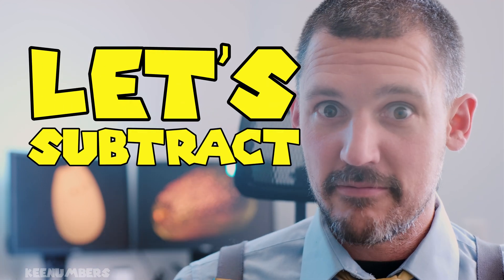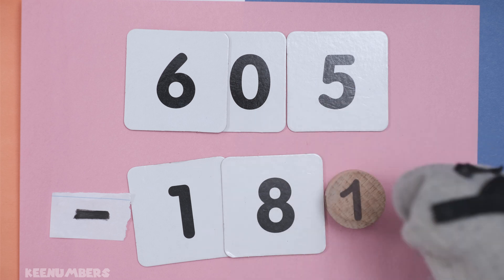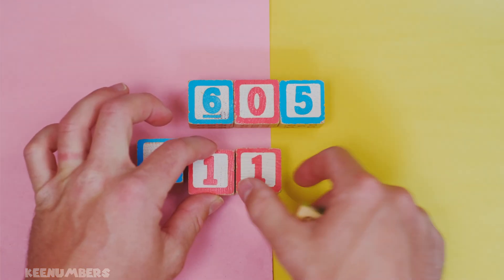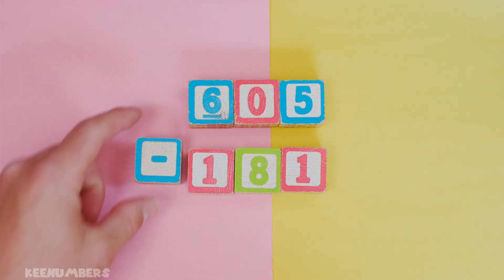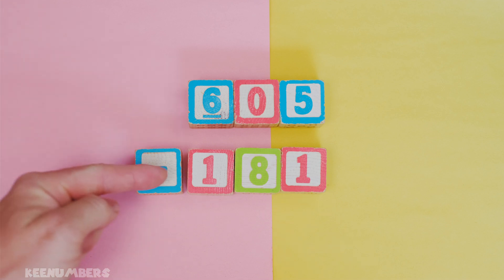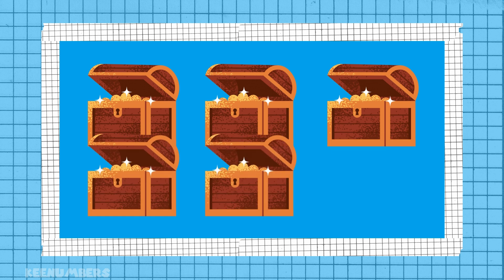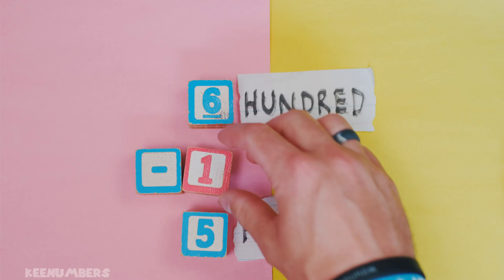Let's subtract. Yarr — let's take away one hundred eighty-one from... six hundred five. Yes, this is easy. I'm stepping in for that Keenum guy. Six hundred take away one hundred — six minus one, mateys. If you have six treasure chests and I take one of them, how many are left? Five treasure chests — so that's five hundred. Let's remember that.